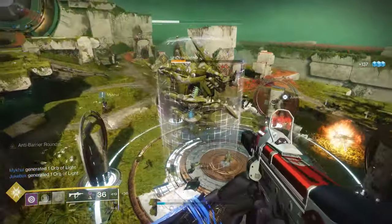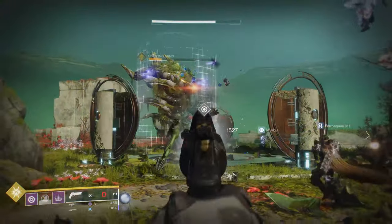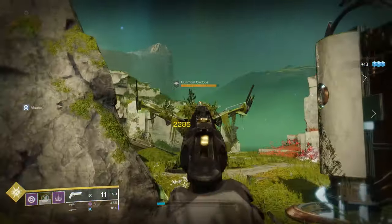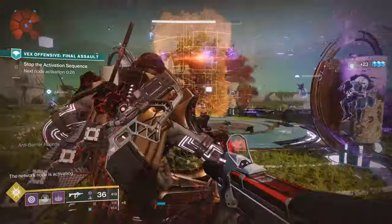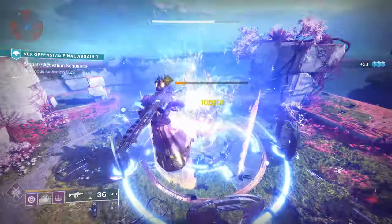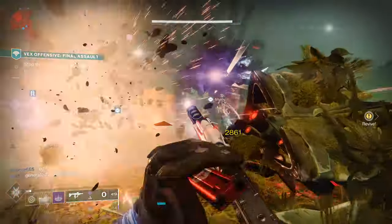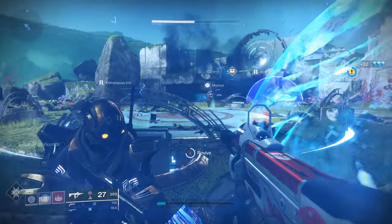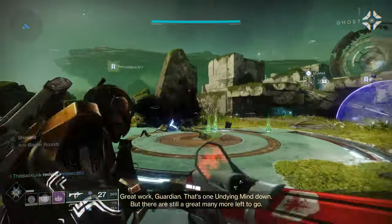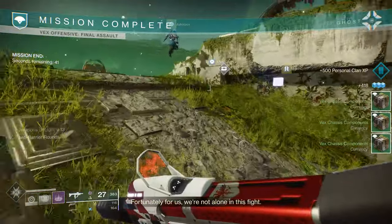With this signifying the last real content drop before the end of the Season of the Undying, it really only means one thing — we've got a couple of weeks left in this season, and we've gotta be learning about what's coming next real soon. Both Black Armory and Curse of Osiris dropped in very early December — Curse of Osiris around December 5th, and Black Armory around December 4th. So we've certainly got plenty of history with Bungie starting new seasons of content at the very beginning of December, and I would not be surprised if we started learning about what's coming next really soon.